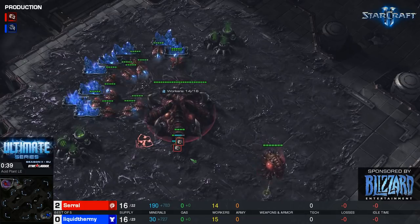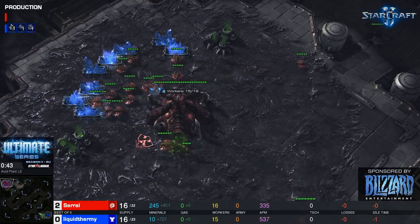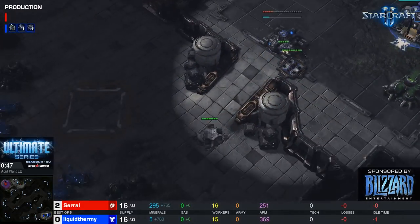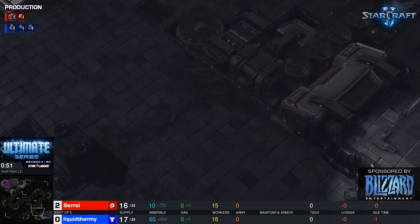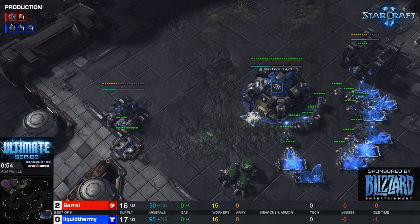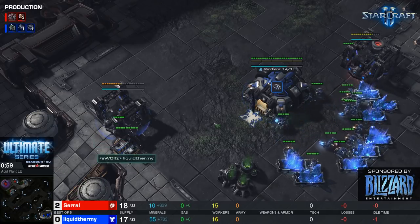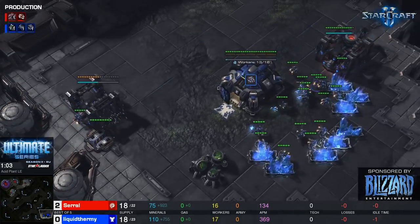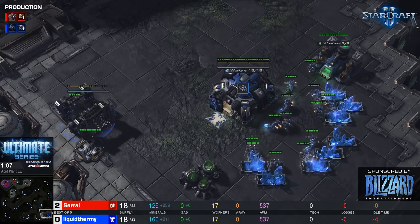Saril looks like he's going for a hatchery first, not going for an early pool this game. The last map was a very small map so an early safety pool made sense there, but on Acid Plant it's a very safe map to get your two bases up. Proxy racks aren't too big of a threat on a map like this, and uThermal is playing straight up this time — no mass reapers or anything.